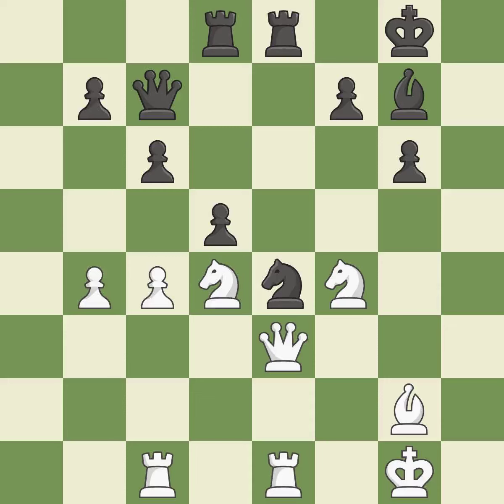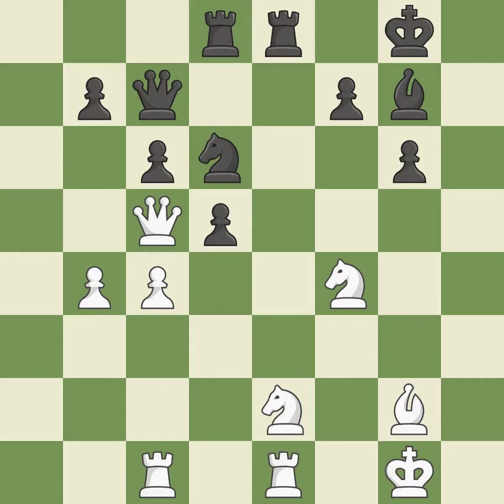This protects the attacked knight. This is the only move that works — it is a great move. That is a logical response — it is quite good. By posing a threat to a queen and compelling it to flee, this wins a tempo. That is good. The queen is now on a square that is more secure.